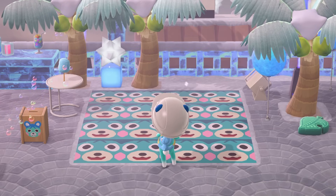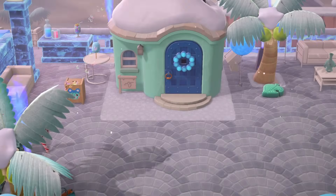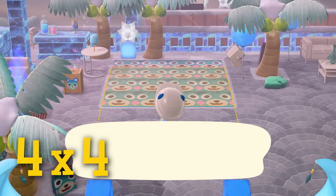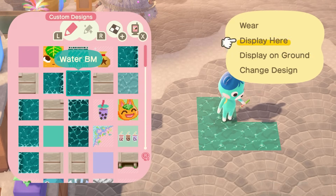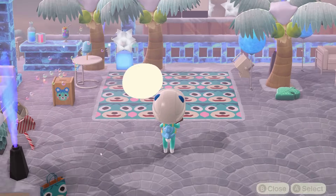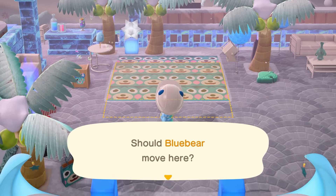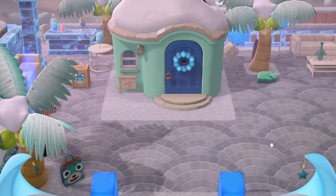Villager houses are 3x4, but there's an extra row in the front where the stoop is, so you have to take that into account. When you're mapping out where you want the house to be, you have to create a 4x4 grid. I recommend using custom designs that you can clearly tell where they start and where they end. Some designs are made to just blend into each other and those are going to be really hard to use because you won't be able to see the 4x4 grid exactly.